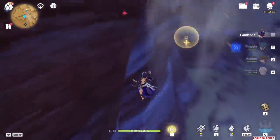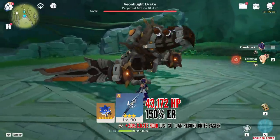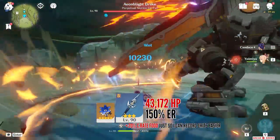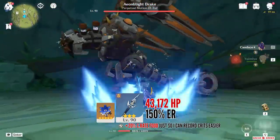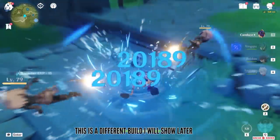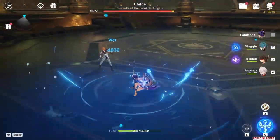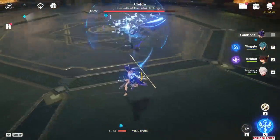Let me just get the most painful part out of the way. Her damage at C0 is almost non-existent. Even though both her talents scale with health, her skill for example deals about 10,000 damage fully charged up. It works very similar to Yunjin's — you can either charge it up or use it when an enemy tries to hit you, which will unleash the more powerful version. But the reason you want this better version is solely because she generates 3 Hydro Particles instead of 2.